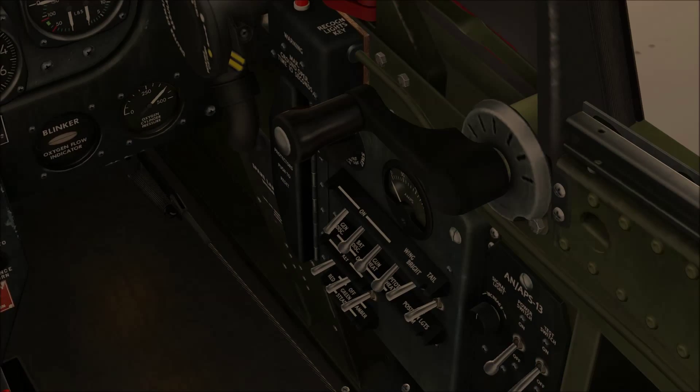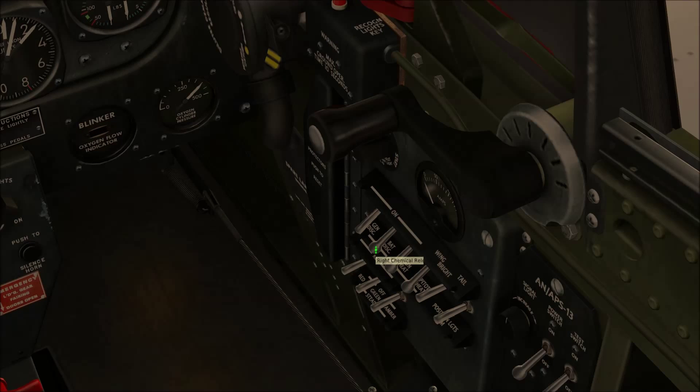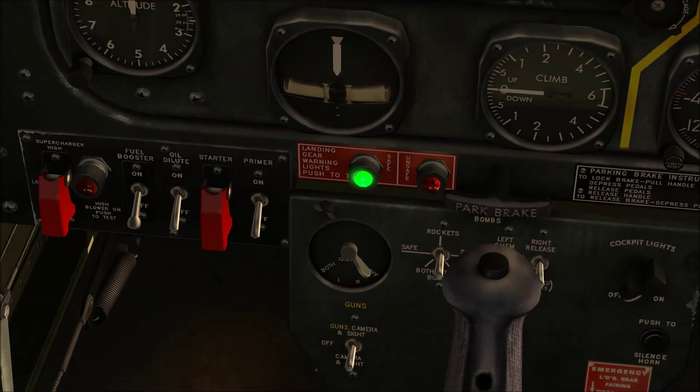Down here we have battery power and generator. If you hover over a button, it tells you exactly what it is. So we're going to connect the battery — you can hear some sounds there — and also the generator, flick that one on. You can see we've got power now, and there's the landing gear light.